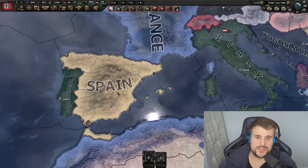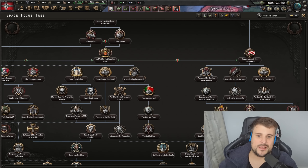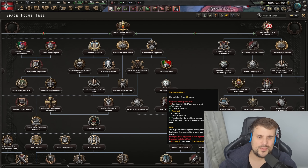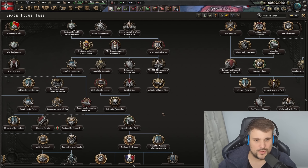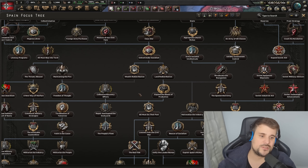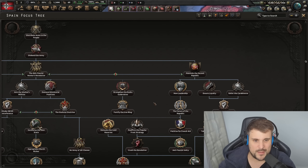I'd also like to see them tweak a few elements of the Spanish focus tree. There's a severe lack of 35-day focuses, and some focuses don't give very good bonuses. It would be cool if there were more 35-day focuses so you could get through the focus tree quicker and actually be involved in world politics. For the most part, you spend four or five years just doing the civil war and fixing your country, and before you know it the game's already over.